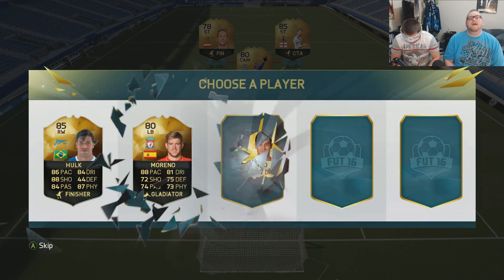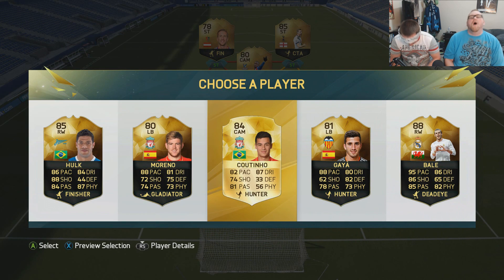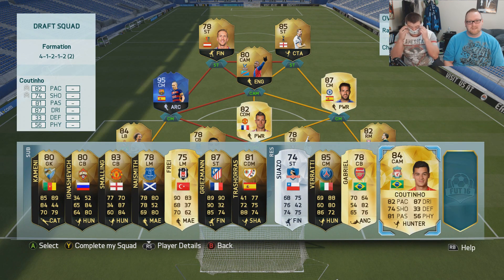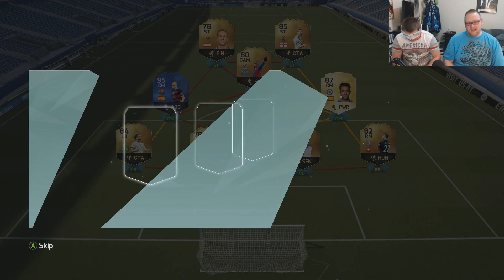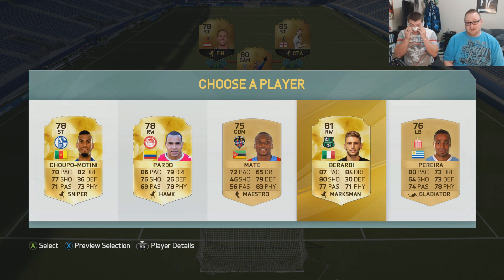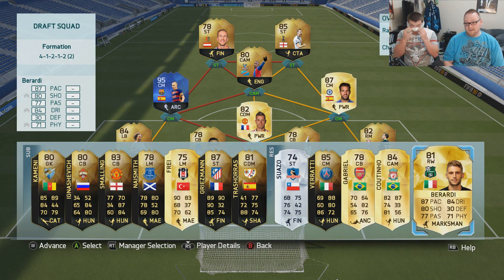Two left — going three. You picked the only non-inform! We missed Bale. This is not going the way I had hoped. Coutinho it is — not a bad player, I actually really like him in Ultimate Team. Last one — is there anything good left? Going four. That's probably the best player in there, but it was a rough end. Verratti though — 87 pace, he's a really good player — but we didn't get it right at the back in the whole thing.